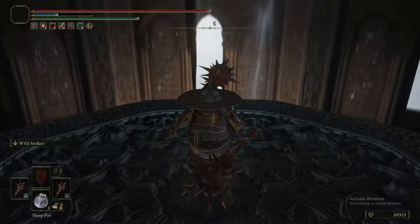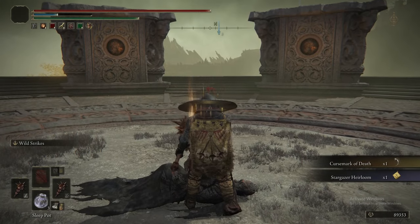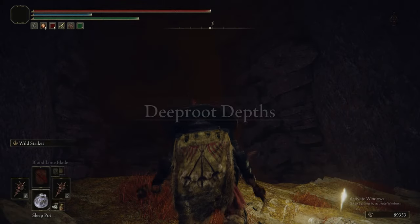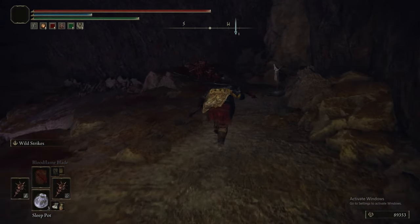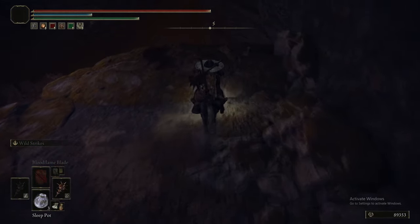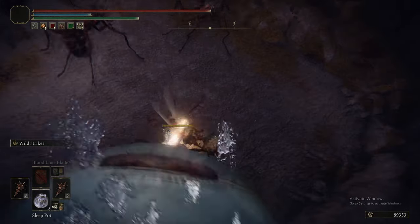Speaking of the Godskin Noble in Volcano Manor, that one drops the Noble Presence incantation, and wearing the armor set we just got from killing this Godskin Noble boosts the strength of Noble Presence. We also just got the Deathmark Great Rune and the Stargazer's Heirloom. If you want to do Gold Mask and Corhyn's quest, the Stargazer's Heirloom lets you stack intelligence-increasing effects so you don't need to use a Larval Tear to respec to get 38 intelligence.